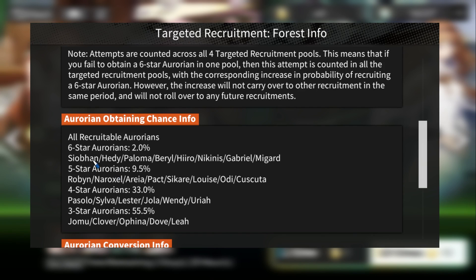Looking at the forest six-star units: Sioban is good, Heady is okay, Paloma is a great sniper, Beryl is a mediocre but still decent detonator, Hero is an insane unit that both converts and does high damage, Nickinus is a four-tower converter — a great unit especially in mono teams, Gabriel has some use, and Megard is a very strong cipher with an ability to teleport and is insane at max breakthrough.